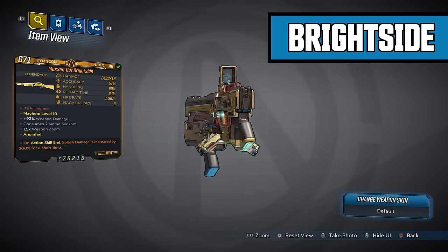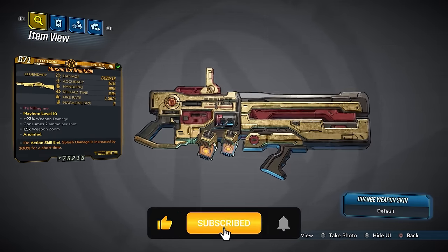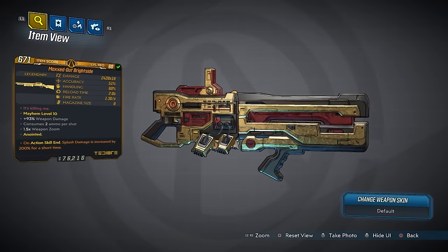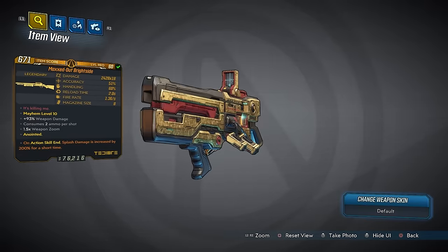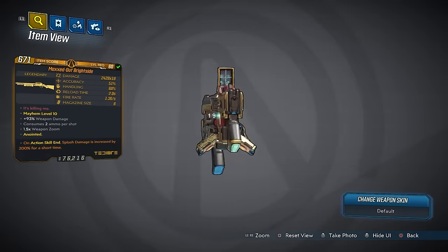This one is the Maxed Out Bright Side. My prefix is Maxed Out — your version may vary depending on the parts you spawn with. This one does have times 18; I believe this thing goes up to times 20 for the modifier. The damage is 2,428 times 18, accuracy 51%, handling 60%, reload time 2 seconds, fire rate 1.36 shots per second, which seems pretty slow but it's not that bad actually. Max size of 8.